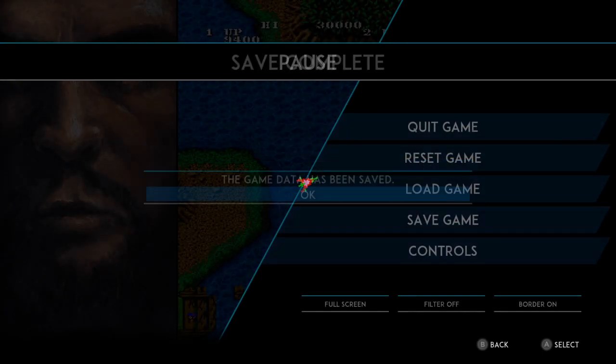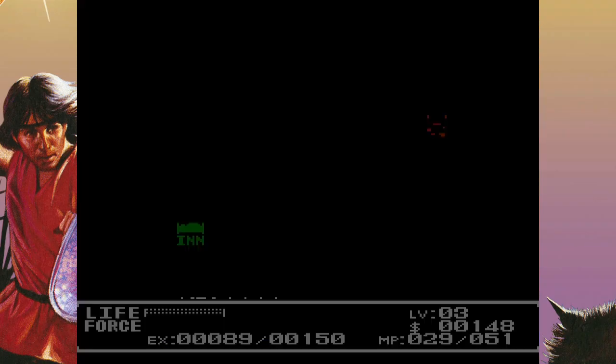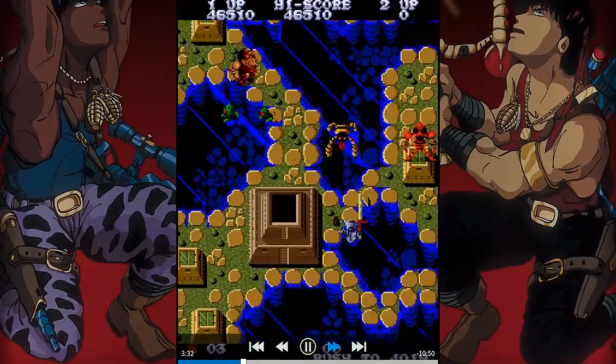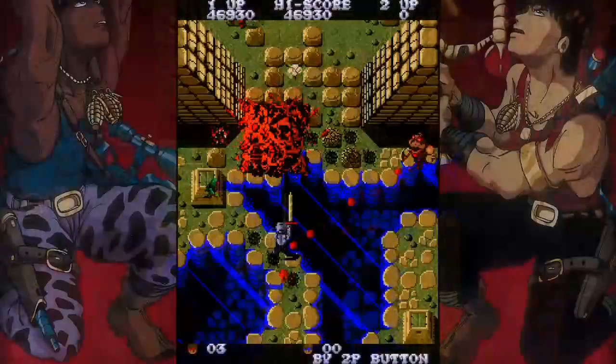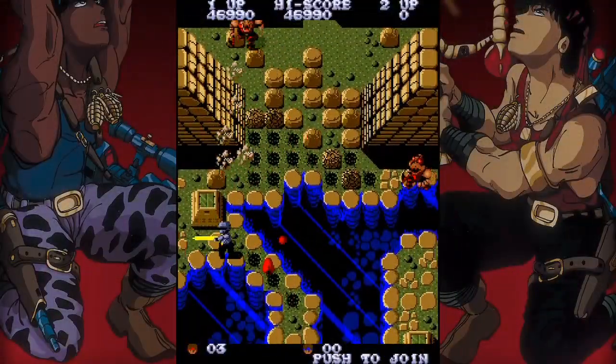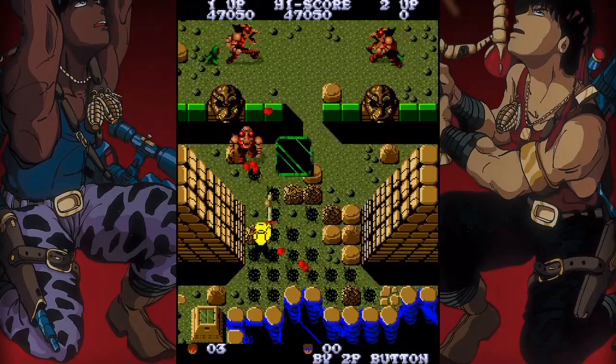New functions for the emulated titles include save states, which immensely help given the difficulty. The robust rewind lets you go backwards by the second to redo mistakes. An unexpected touch is the ability to watch complete playthroughs of every game. Not only do they provide walkthroughs, but you can actually pick up and play from any point during the video. Yes, it's cheating, but I appreciate the freedom to skip to a specific level or the final boss.